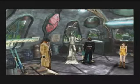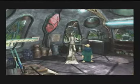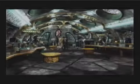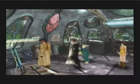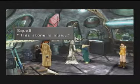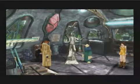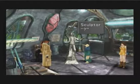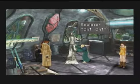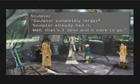Let's start with the blue stone. Can you give me a hint? No. So a blue stone... it's a stone that has to be blue, right? We do not have to go to the specialist - I would say this stone over here is blue. This stone is blue. Hey, don't tell me this is the blue stone! Sculptor completely forgot - sculptor already had it. Well, that's one down and four more to go.